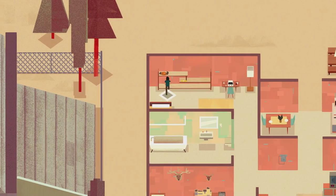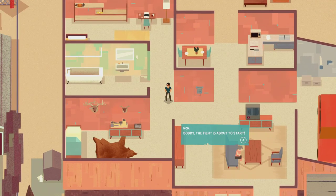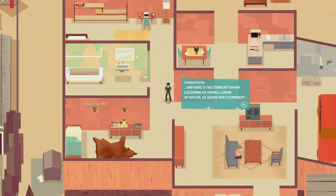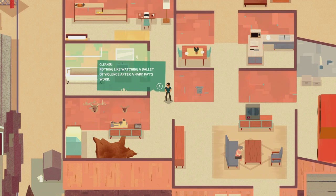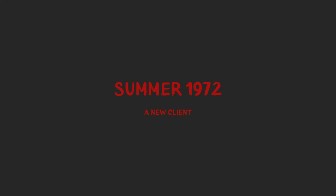A few traffic jams later - we're back at home, there's our belt. Bobby, the fight is about to start. Turn the volume up mom, I'll be right there. Here's the current champ loosening up, having a drink of water - he seems very confident. Nothing like watching a ballet of violence after a hard day's work.